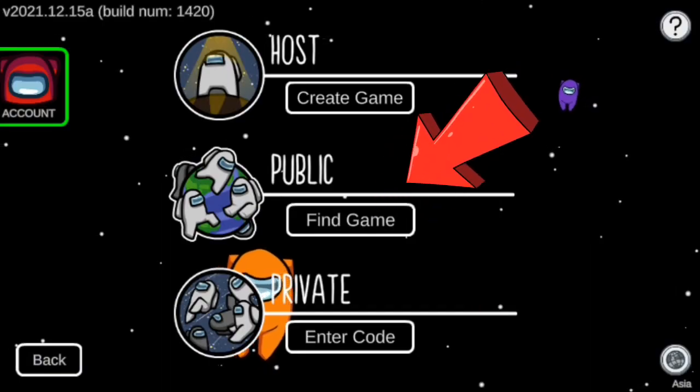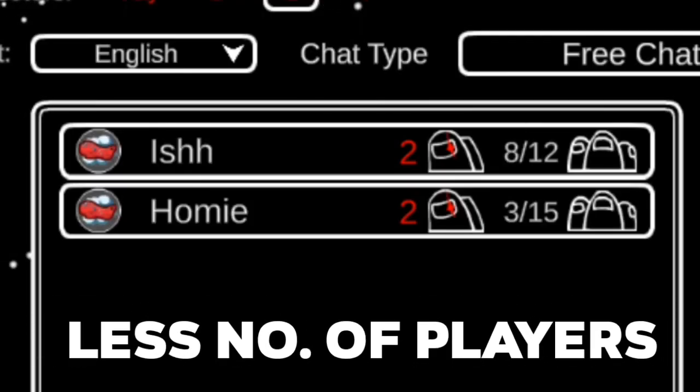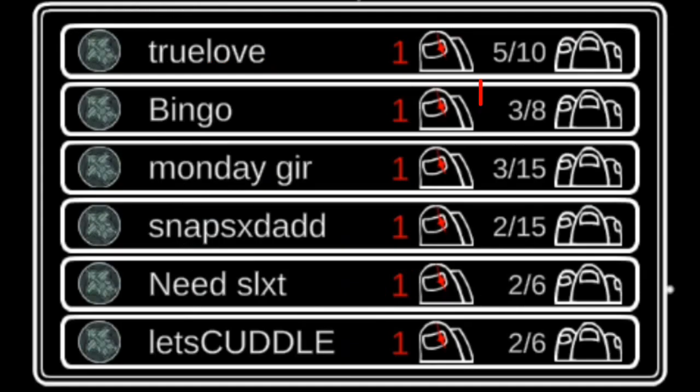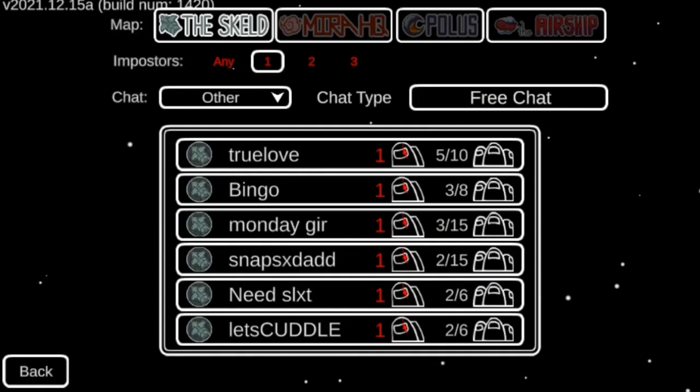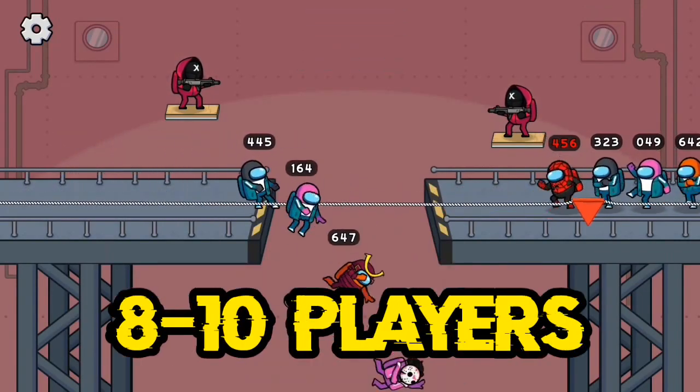Number three: if you're trying to join a game and Among Us is not letting you do so, then you can choose a lobby with fewer players in it. Also, don't join a lobby with just one or two people in it — try joining a lobby which has around 8 to 10 people out of 15.